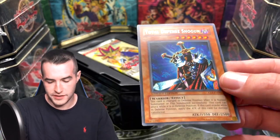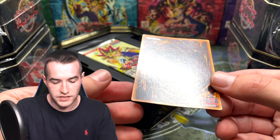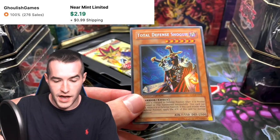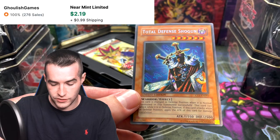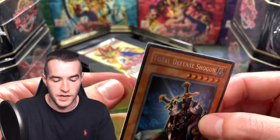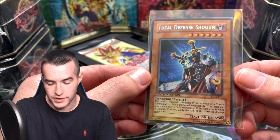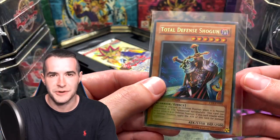Total Defense Shogun — it's been in the plastic since 2004, 17 years. This looks a little warped, but that's about it. A near mint promo — check that out. Centering looks pretty decent. We might grade these whenever PSA opens up a service that is not $200 per card. We'll probably send these in. So that's a pretty good start on our promos. Looks pretty nice.